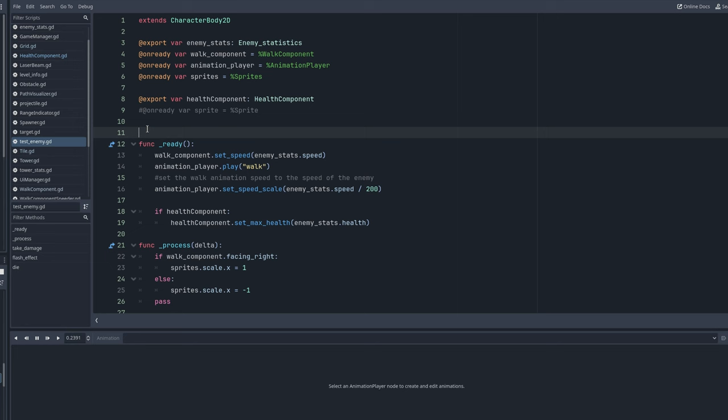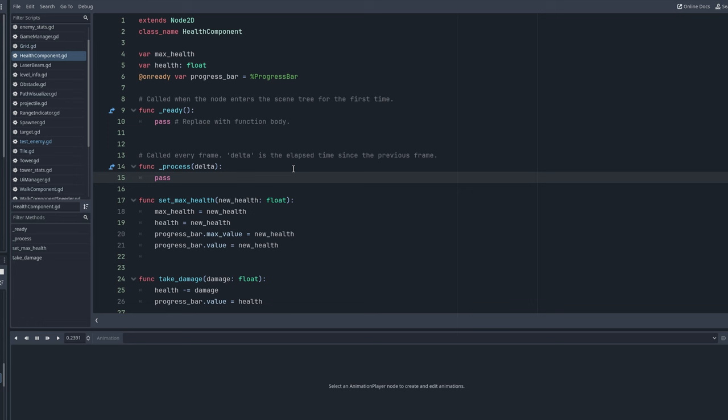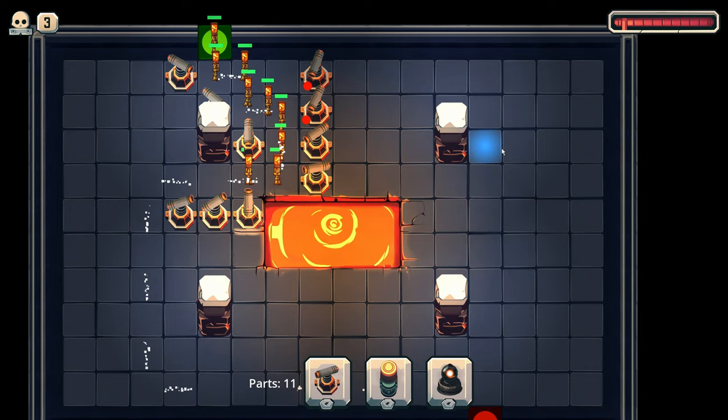The very last change I made is instead of the enemy having a flat health value, there is now a health component that takes care of everything as far as taking damage goes. The plan is that I can then expand on this health component to make some enemies have armor or shields — but that's something for next time.